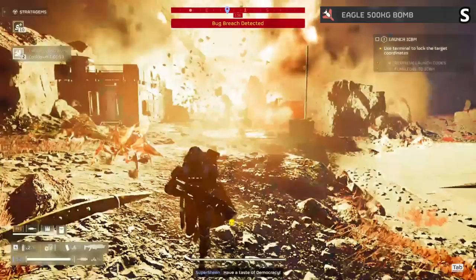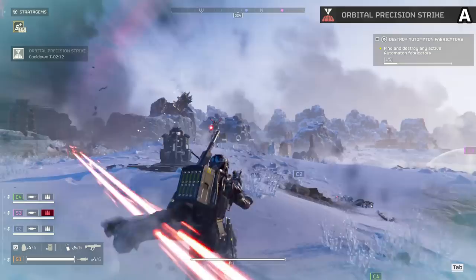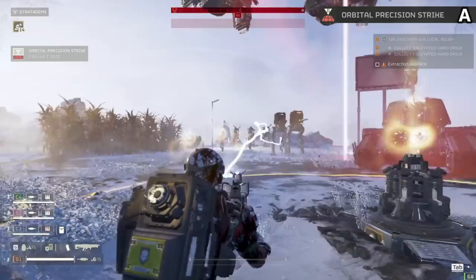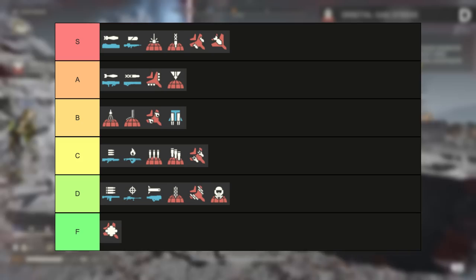The Orbital Precision Strike seems to be an A tier. It is so accurate that you can miss a lot of the time, but packing such massive power it puts in work. Unfortunately this is a stratagem that extra call-in time almost ruins — it is almost the 500kg if it had even less range. You just need to hit that enemy right on, but if you do it does insane damage and feels great for both bots and bugs. One of the more well-rounded stratagems actually.